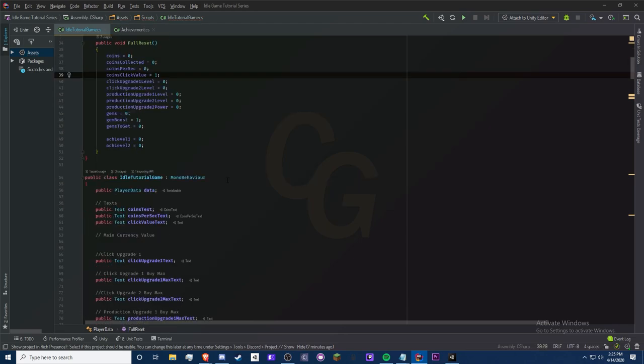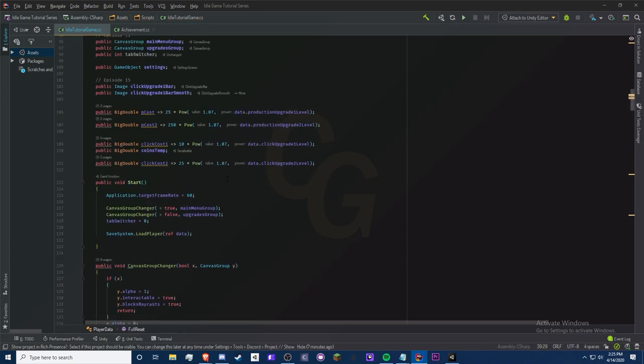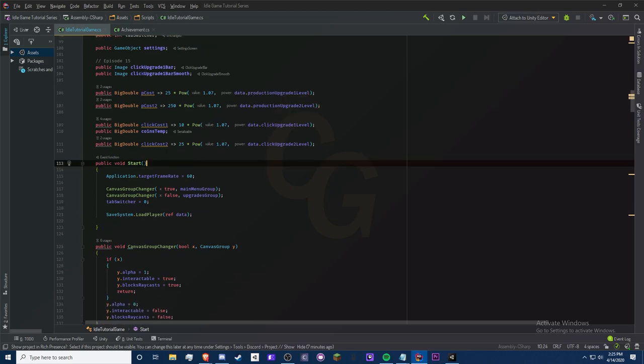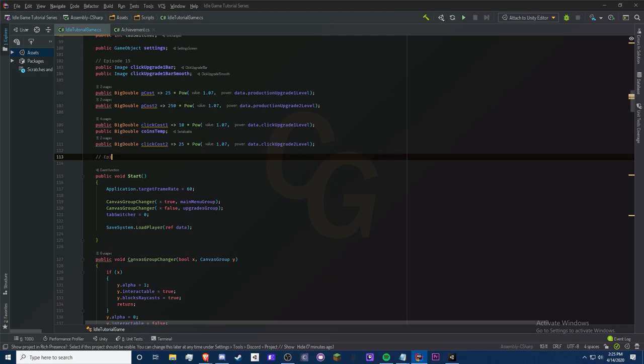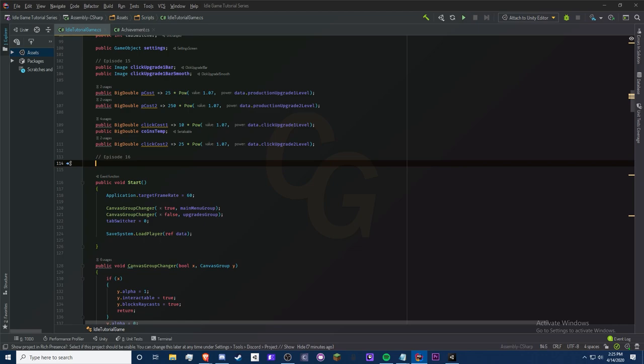Make sure in the full reset method, `atchLevel1` and `atchLevel2` are both set to zero. That's our data section done. Now let's head down and organize this under 'Episode 16'.